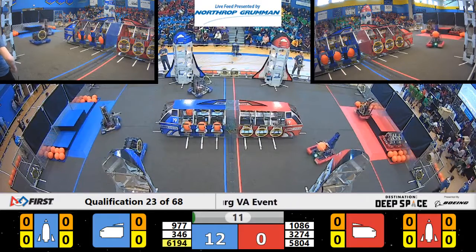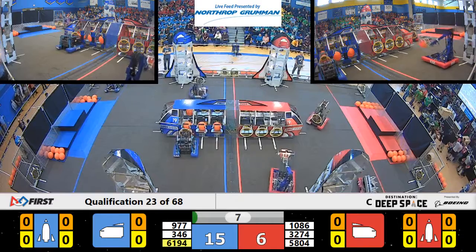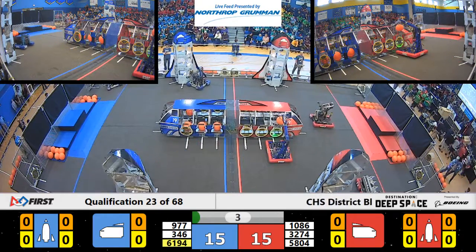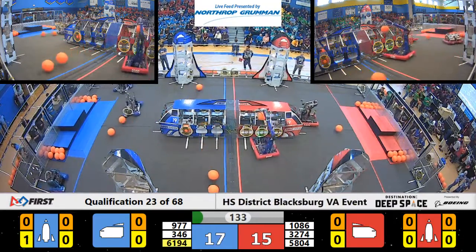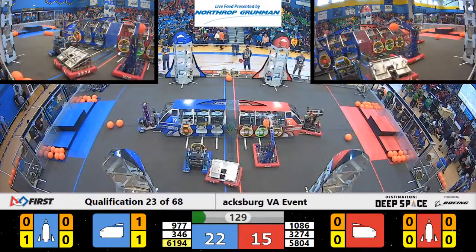The blue robots are quick off the line. One red robot is moving — it's 1086 Blue Cheese. Now we've got some movement from the red alliance. 1086 Blue Cheese looking to drop off a ball. 346 successfully put a hatch panel, looking to get a second one during this sandstorm period.